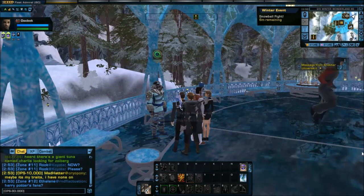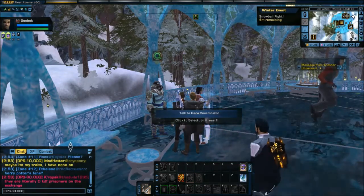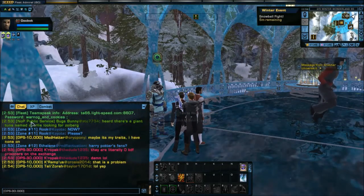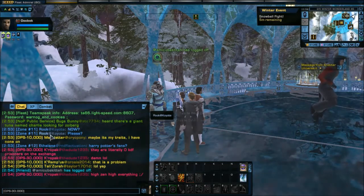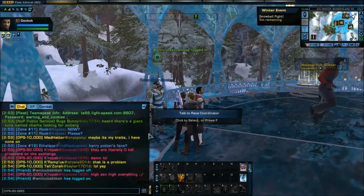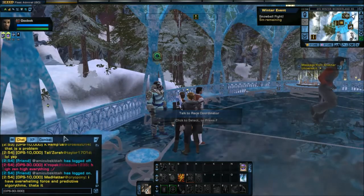Hello and welcome to another Teacher's Corner. I'm Teacher Kirby and today we're going to be talking about not a DPS tip but a quality of life tip. I'm expanding my chat window right now, and you can see all kinds of nice colors — my fleet color in light green, NOP Public Service in a darker brighter green, zone chat in blue, DPS 10,000 in yellow, 30,000 in pink, etc.